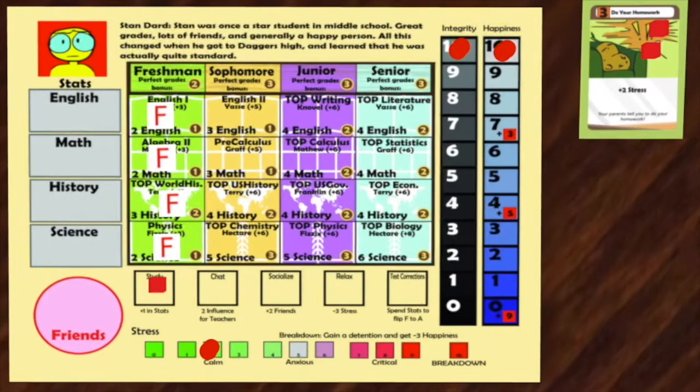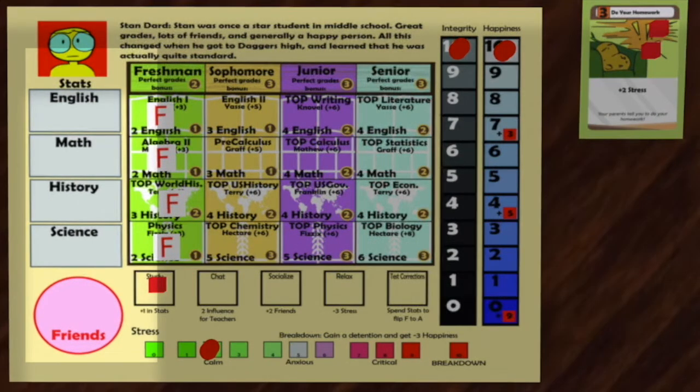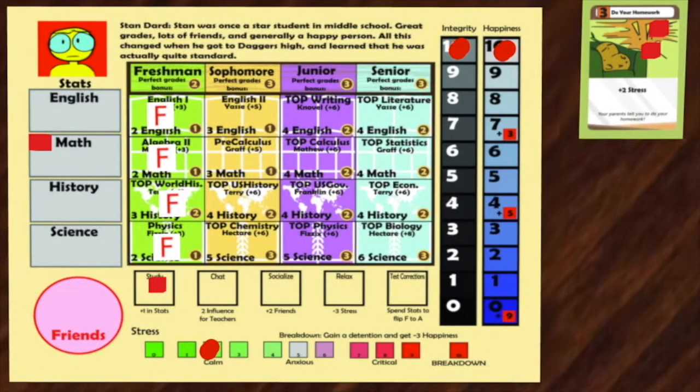Stan studies, so he gets one stat. The four stats are English, Math, History, and Science. Stan decides to get a Math stat, then studies again to get a second Math stat. This is crucial because to correct his class to an A, he needs two Math stats, as listed in the left corner of the class. Now that he has two Math stats, he can take the Test Corrections action to correct his Math class to an A.